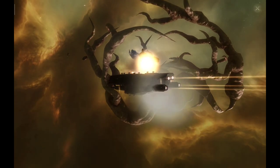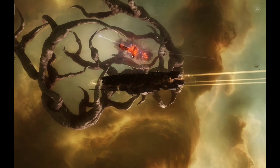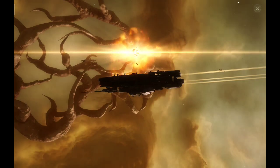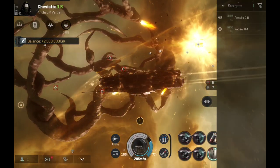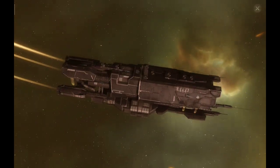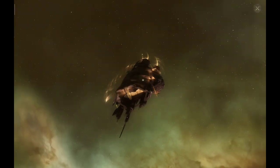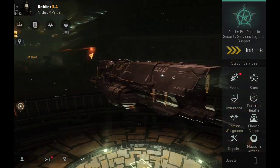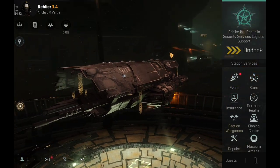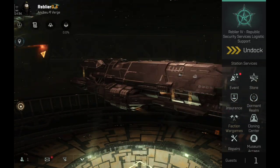I still hope that warp core stabs get nerfed — the game used to be so much more fun when you didn't need 70 stabs just to have a chance to hold someone. You will definitely enjoy the Typhoon 2 after this buff to the missiles. The best missile application in the game on one of the more affordable ships, and it's extremely easy to skill into. Hope you enjoyed — if you'd like to support me, feel free to like and subscribe. Stay safe, fly safe, and I'll see you next time.